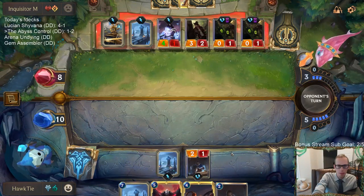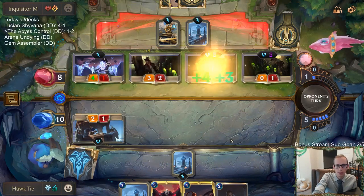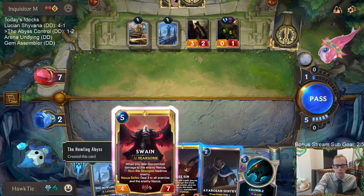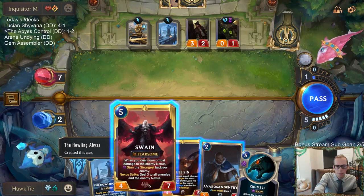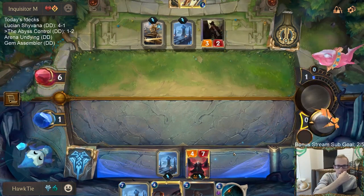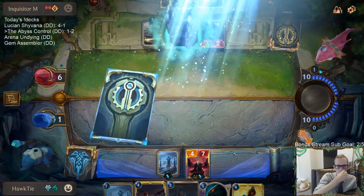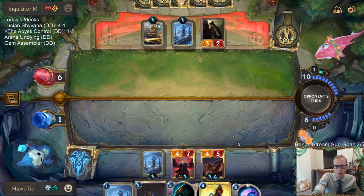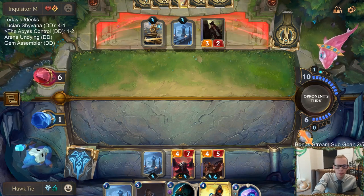I don't think the Howling Abyss counts as a spell for Lee Sin. That puts me down to 1. They just keep creating Suit-Ups — these Suit-Ups are awesome. I cannot Crumble — I don't have an ally out here. I can't Crumble the University. We get a spell to go along with Lee Sin — Catalyst of Aeons, that's not bad. If they try to get excited me, we have Catalyst, then Challenge.